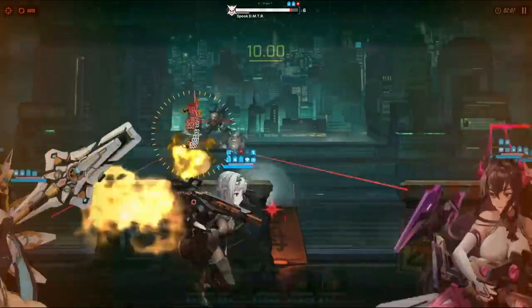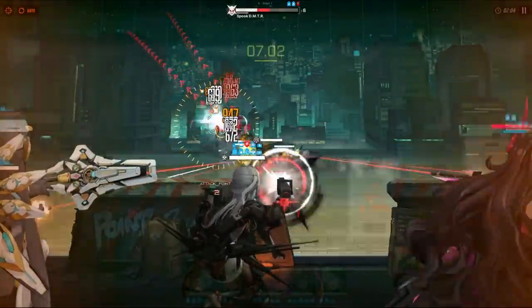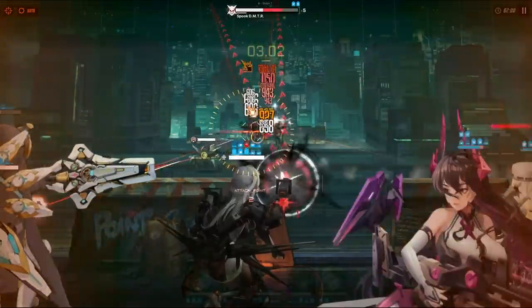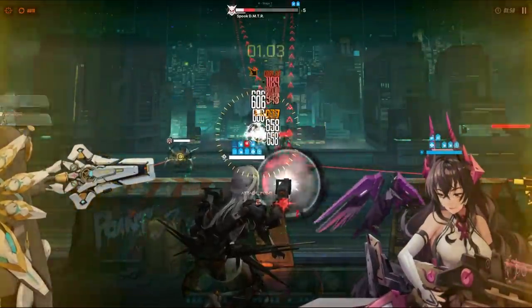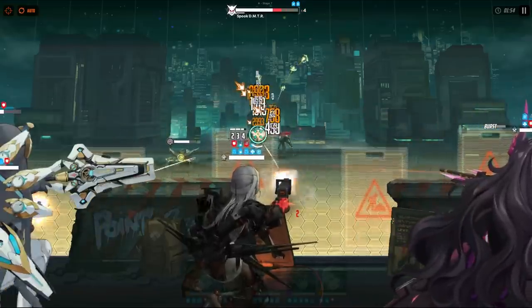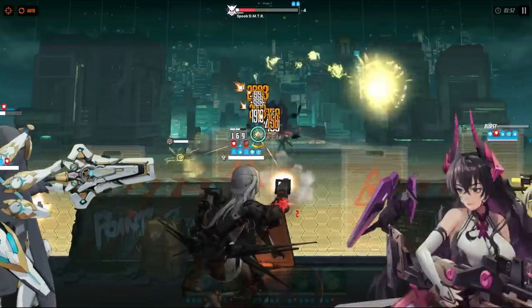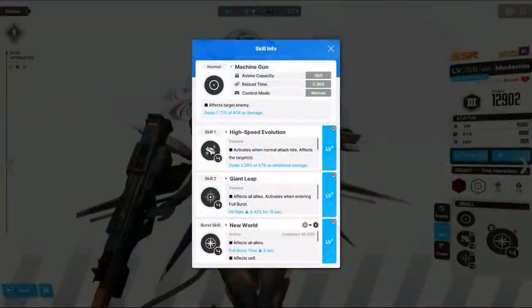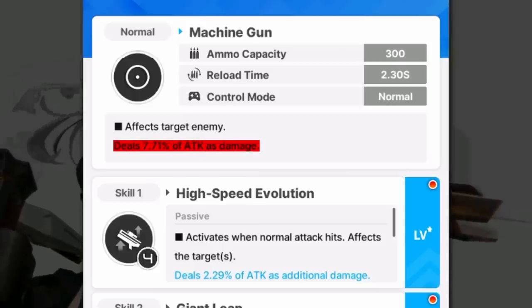Moderna's Burst makes her a really good character for stages with high enemy density and even for boss fights. In stages where you have a lot of enemies, she is able to hit multiple enemies at the same time. And when it comes to boss fights, her attacks are so fast that she can almost instantly break the enemy weak points. One more thing that makes Moderna's Burst so strong is her normal attack scaling — her normal attacks deal 7.71% of her attack as damage, which is really strong compared to other machine gun units who only deal around 5%.